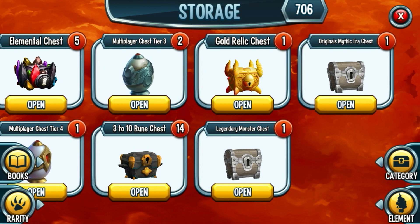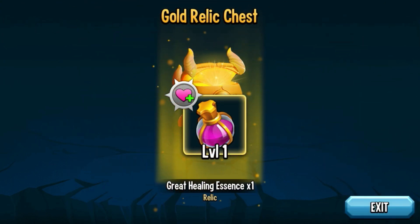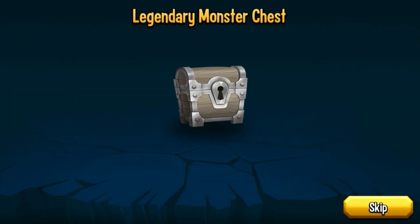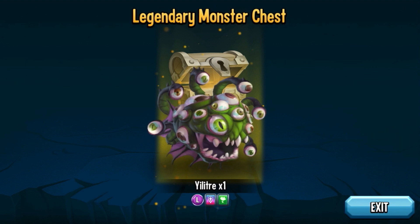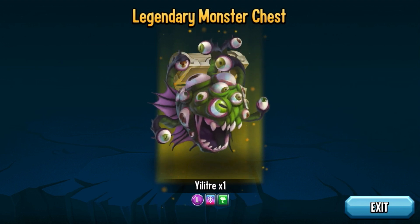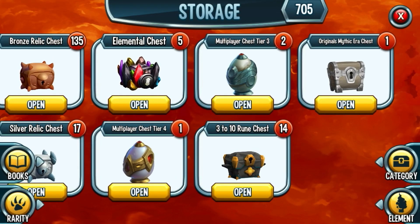We actually got an original mythic chest and a legendary monster chest. First, let's open the gold relic chest — pretty cool, great healing sense. Now the legendary monster chest — please give me a good monster. I'm pretty sure I have this monster already, it looks pretty cool but I wish it was Metalhead. Doesn't matter, I'm grateful, I'll take it.